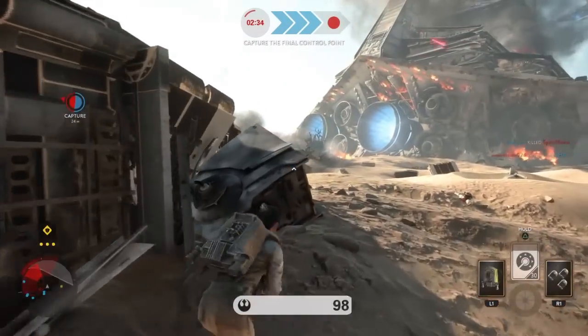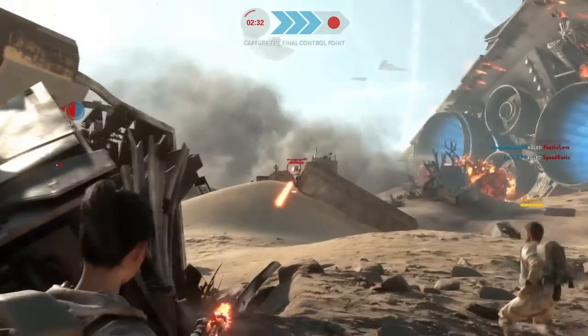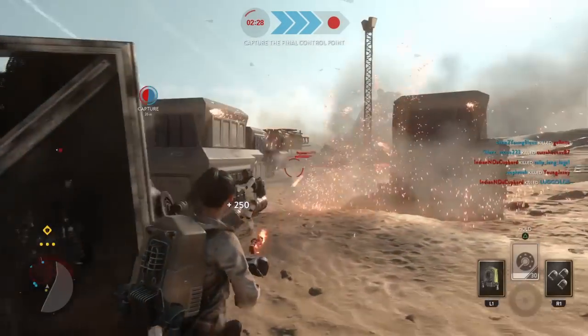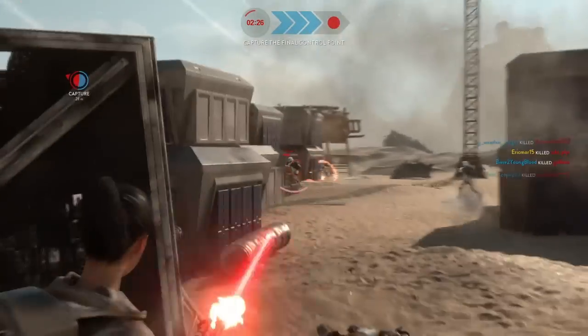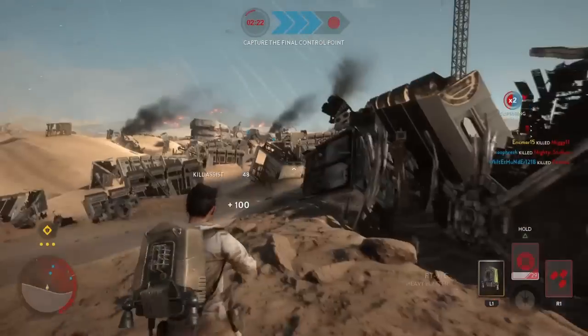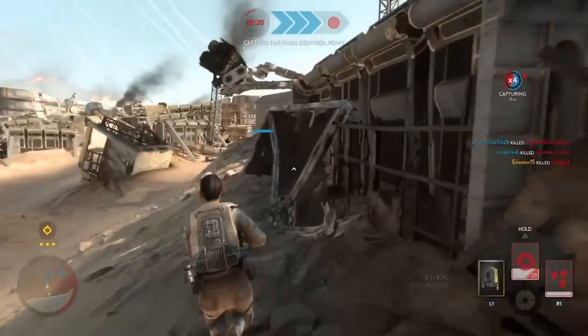Likewise, running into a group of enemies, taking out maybe one or two, and then dying is not really the best strategy. If you want to engage a group, find a way to flank them, catch them off guard. Otherwise, make sure you're peeking in and out of cover, letting your health reset when you're losing the gunfight.